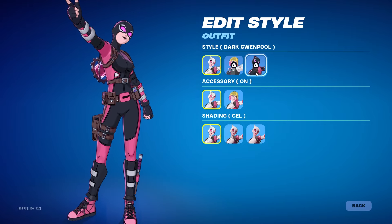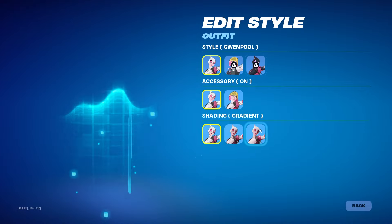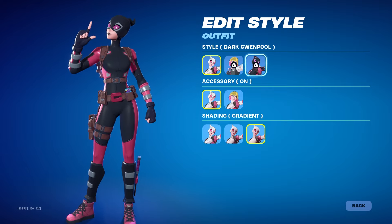Also, we do have this one right here — the cel-shaded dark Gwenpool. And then let's see if I can take off the gradient. Look at that — that looks solid. I've been asking about this for so long for anime skins.